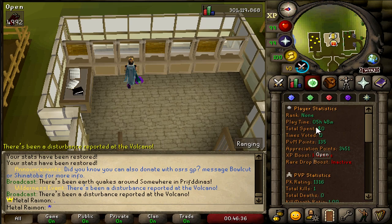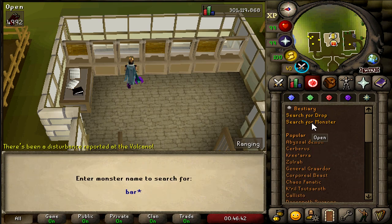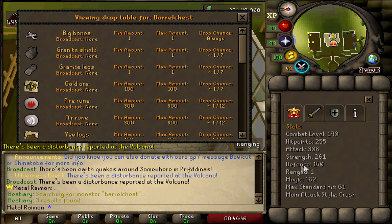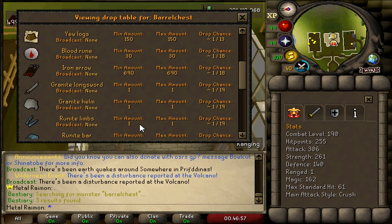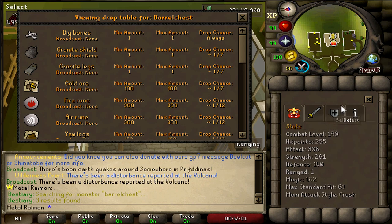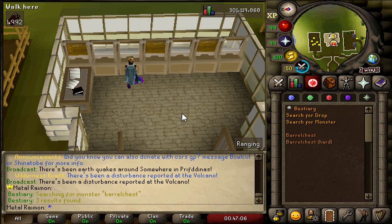Of course you have all your usual player data information — PK kills, PVM points, and all of that. Different bestiaries work for almost everything. You can look up Barrel Chest — it drops a Barrel Chest Anchor at 1 in 197, a Granite Hammer, and a Granite Clamp. That's a nice little way of obtaining the Granite Clamp. You can look up all the stats, what you should use based on its defensive stats.